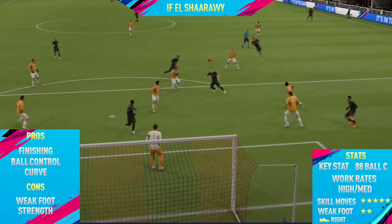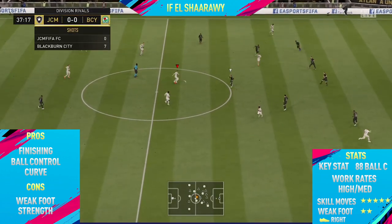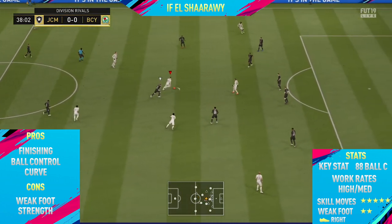A lot of the time they bend wide of the post and then right at the last minute just bend inside, and it looks really cool. Especially because skill finishes are a lot harder this year to do on FIFA, those type of finesse shots just make the skill runs and the finishes look a lot better.